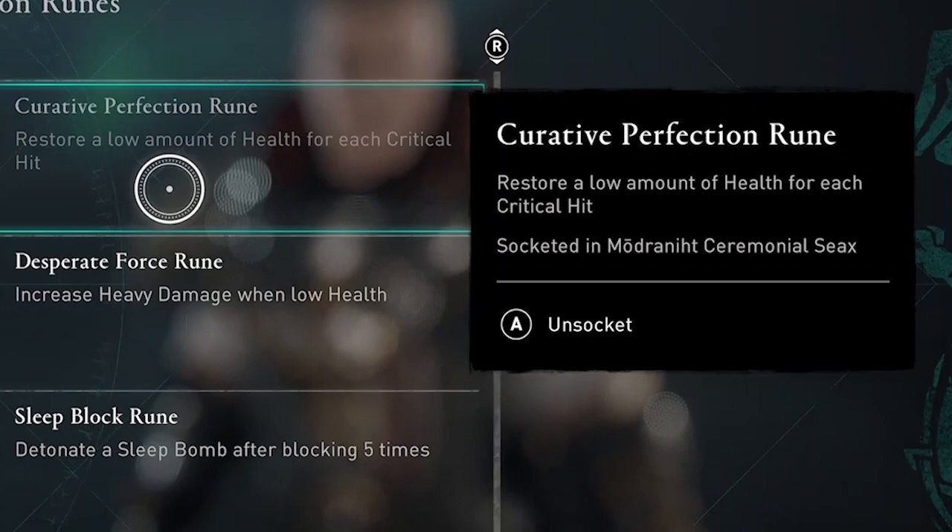The Curative Perfection rune restores a low amount of health for each critical hit — critical hits with either weapon or your bow — so this is great for survivability.